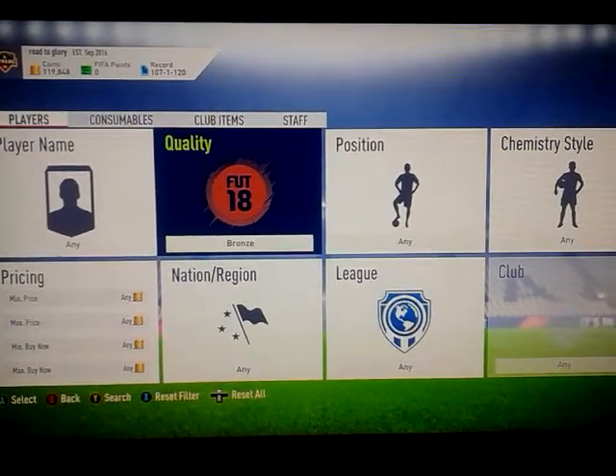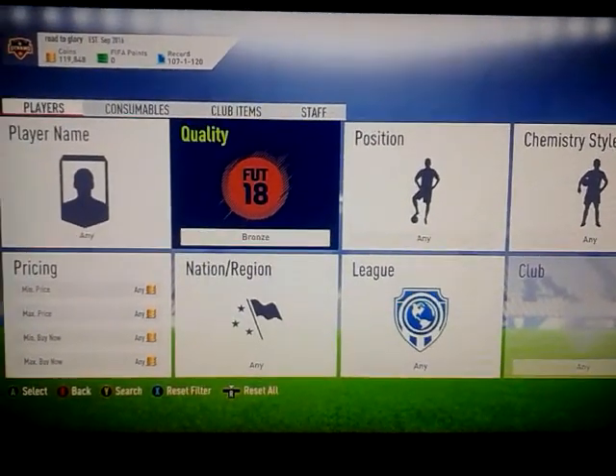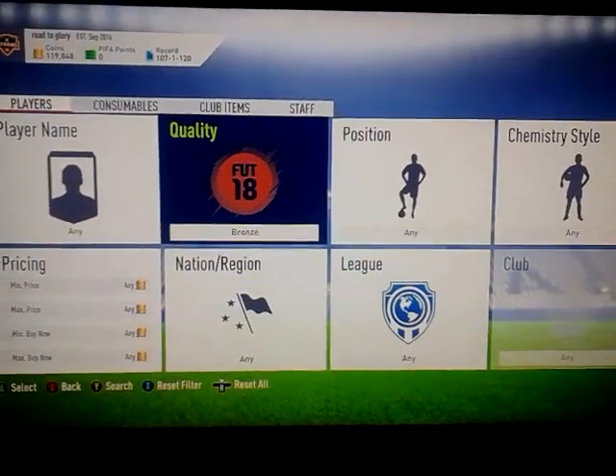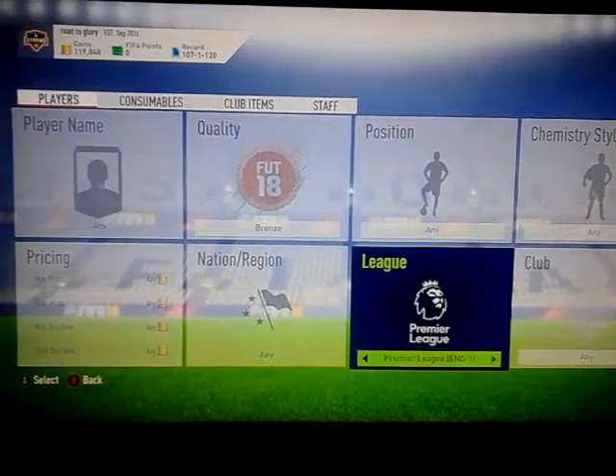Hi guys and welcome to episode 16 of the Trading Gods. In today's episode it's going to be around bronze players and just bid sniping, because they're actually so easy to trade with.